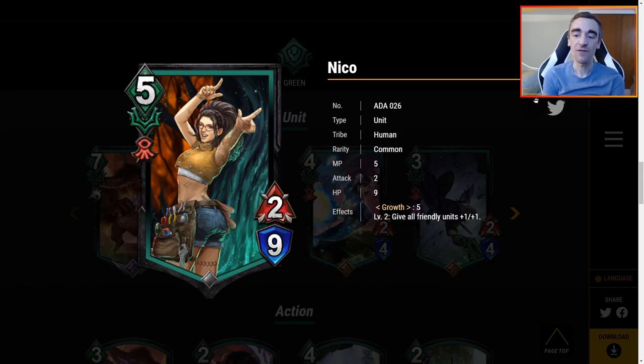Nico — 5 MP for a 2/9 with growth 5. Give all friendly units plus 1 plus 1. I like that Nico plays well with other Nicos — play one Nico, then another, give all friendly units plus 1 plus 1. That Nico is now a 3/9, and you play another one — pretty good domino effect. Growth 5 is still a little hard to get that domino effect going, but 5 MP for a 2/9 is a lot of HP. If there's a 5 MP growth deck or a full growth deck playing growth actions, I could see Nico being played there.